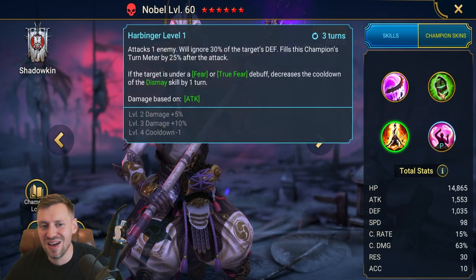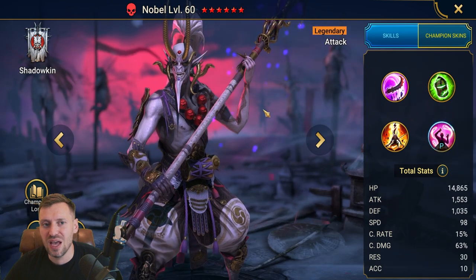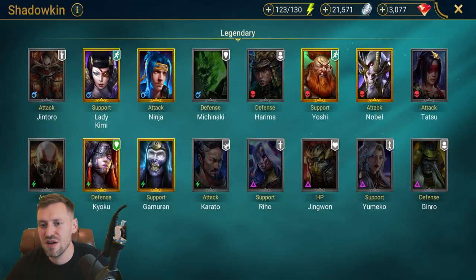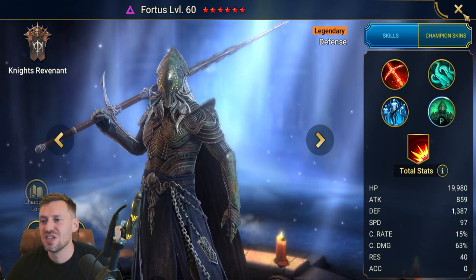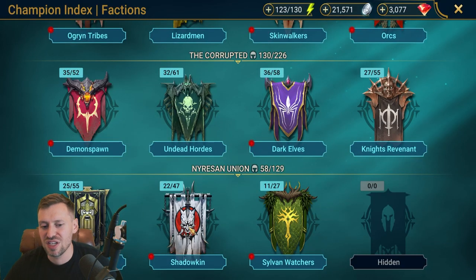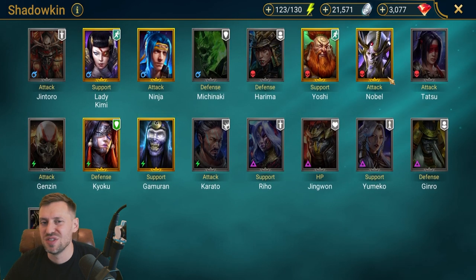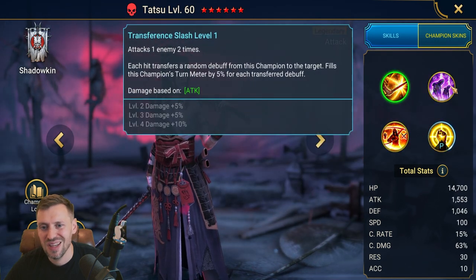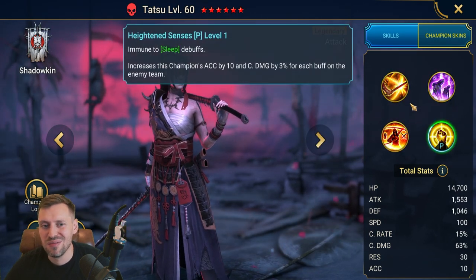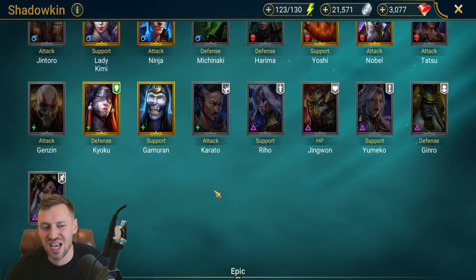Nobel — hard skip, just trash. He does bring true fear and stuff, and if you pair him with Fortis from the last video you could do some interesting stuff. But I think you'd be investing a lot for very little reward, so both of them are hardcore skips. Tatus — pretty new champion, skip for me. The only reason to consider her is the sleep ability; she might be good for Sand Devil, but otherwise hardcore skip.